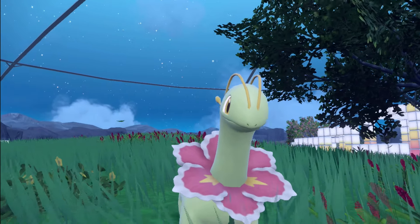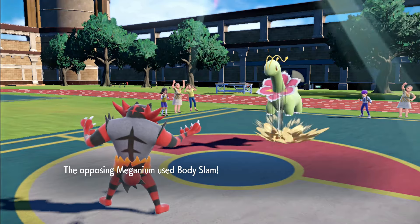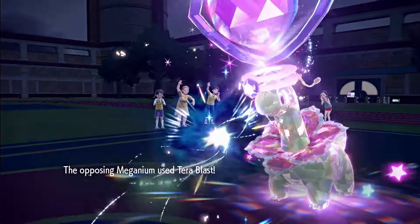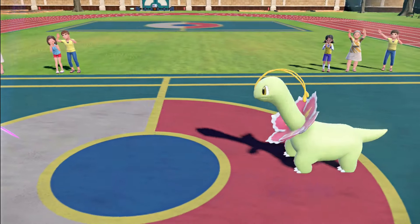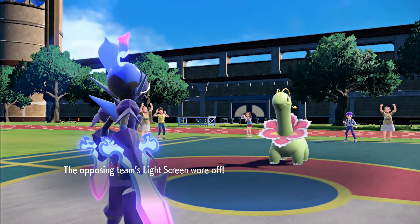Meganium is likely to utilize a variety of moves such as Light Screen, Reflect, Body Slam, Blizzard, Zen Headbutt, and Tera Blast. Thanks to its hidden ability Leaf Guard, there is a high chance of Sunny Day being one of the additional moves, allowing it to unleash Solar Beam upon its foes. Note that these Tera builds are based on predictions of what we think works great in battle against Meganium the Unrivaled, and updates will follow after release.